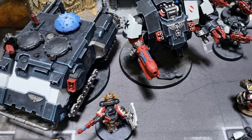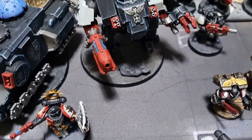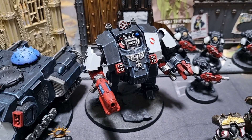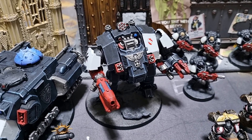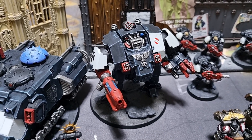Also in elites we have the mighty Redemptor Dreadnought, hoping to take on the Xenos shortly. He has the Macro Plasma Incinerator, the Storm Bolters, the Icarus Assault Pod, and also the Onslaught Gatling Cannon on his other arm.